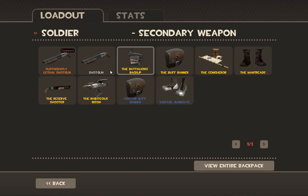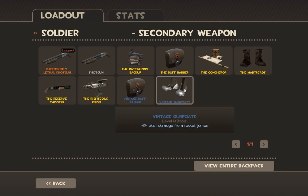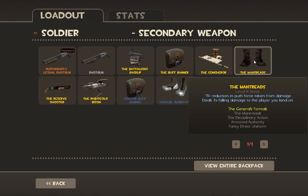I personally think the Battalion's Backup is probably better if you're coordinating well with your team. Then we have the Gunboats: minus 60% blast damage from rocket jumps. This allows you to use the regular rocket launcher and rocket jump a whole lot — jump around, get to places really fast, get to weird locations, and ambush people with your rockets. It makes you a hit-and-run soldier because you don't have a secondary weapon. We also have the Mantreads: 75% reduction in push force from damage, and if you fall on somebody's head, it deals three times your fall damage to the player you landed on. These are kind of dumb — not for serious play, but hilarious to use.